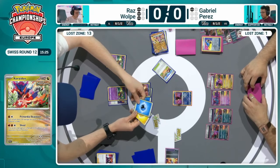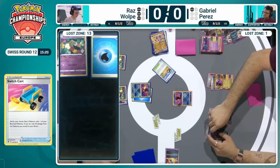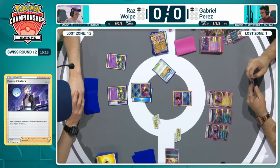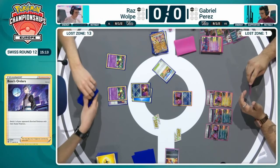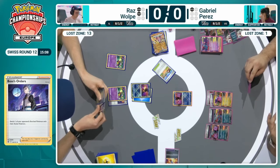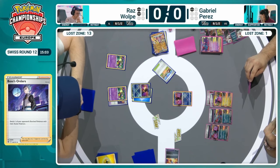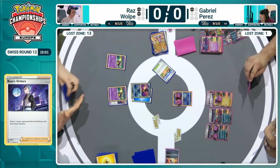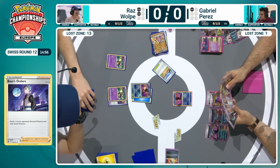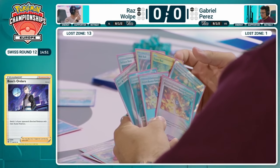We do see that target down from Boss's Orders — Greninja in the active spot. It's going to be an easy knockout on the Fluttermane and 90 on the Roaring Moon. One more turn, Gabriel. Do you have an energy to retreat this active Greninja? There's the energy! But again, can't knock out the Greninja. Needs the energy onto the Roaring Moon to be able to attack with one of those. Has Raz worked out one winning spot here? Gabriel has no other playable cards it doesn't look like.